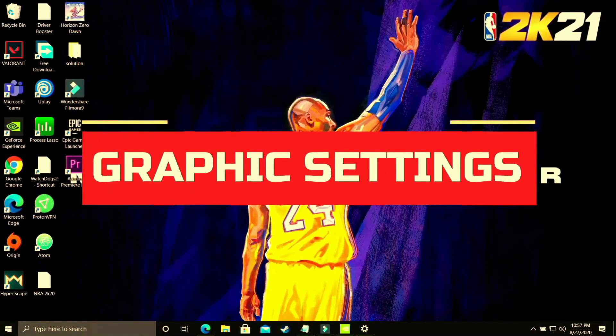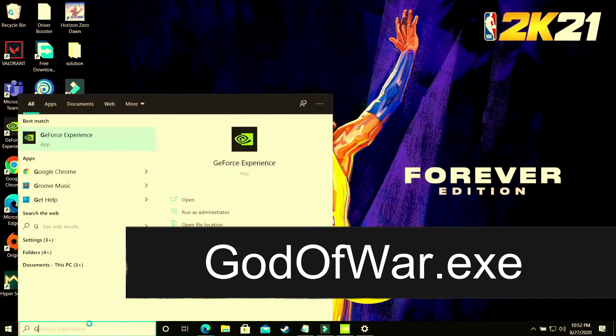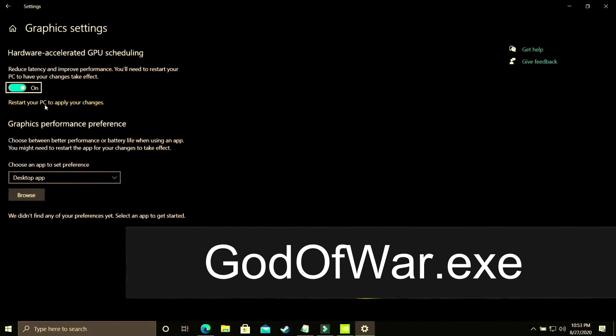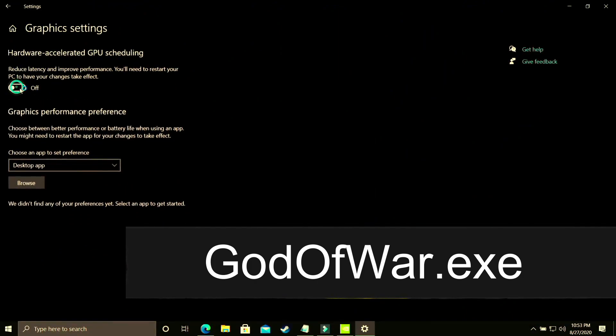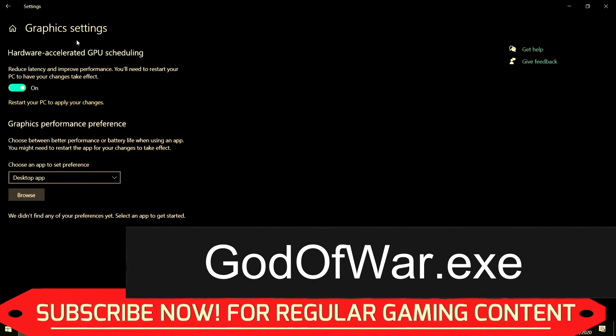This step is again a really important one. You have to change graphics settings. On your Windows 10 PC, search for graphics settings and open that option. As you can see, you'll find hardware-accelerated GPU scheduling — just turn it on. By default it is off, and you'll need to restart your PC to apply changes. If you're using an earlier version of Windows 10 or Windows 7, you won't have this option.